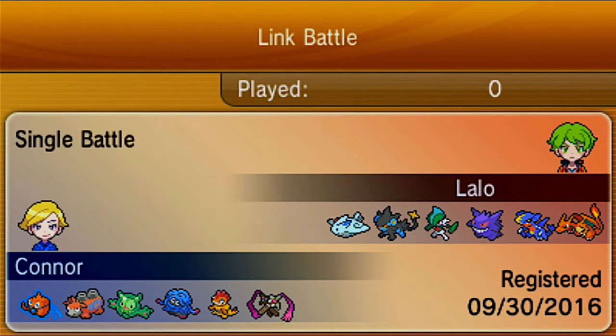Now we have a Choice Specs Reuniclus. This is Cerebrality and Choice Specs Reuniclus hits insanely hard. I was seeing what kind of special attackers I should have on this team besides Mega Camerupt. I thought Reuniclus is good because it provides a lot of Psychic moves to aim at fighting types, because fighting types hit us pretty hard actually. So having a Psychic type is really good.